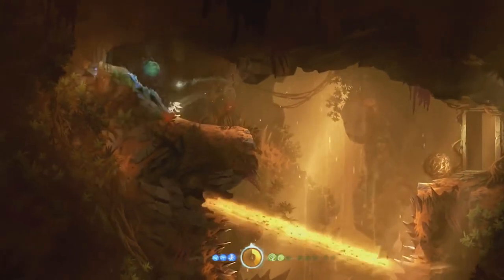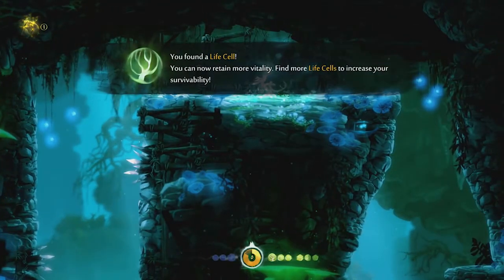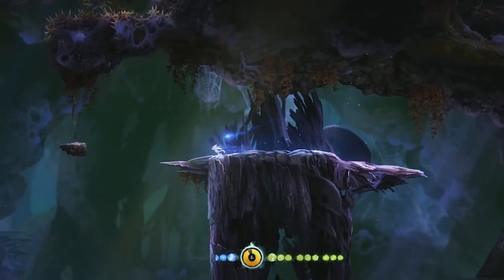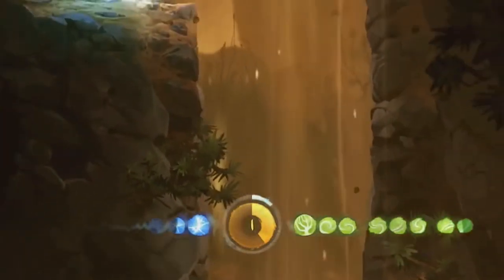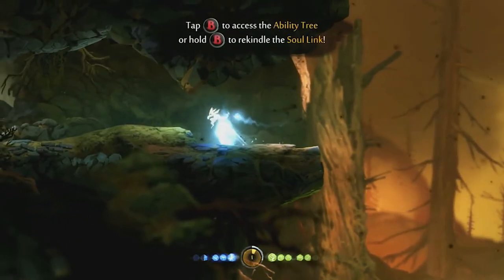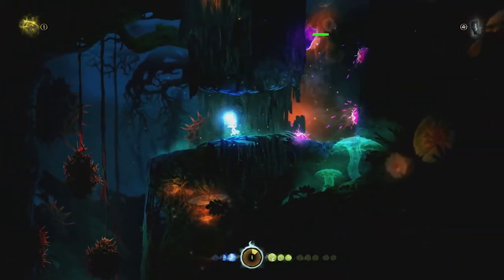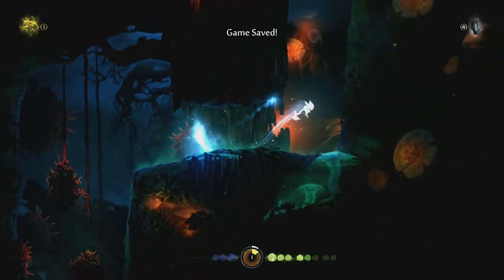Players can expand their health and energy by collecting cells hidden throughout the world. Ori is a bit old school when it comes to saving and progression — very rarely does the Blind Forest autosave for you, so players have to manually save by using a soul link, eating up one of your full energy cells. Soul links save all your progress up to that point, from important story elements to items collected, and will not save any progress going forward until another soul link is created.